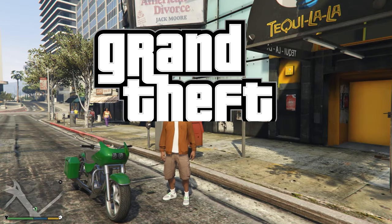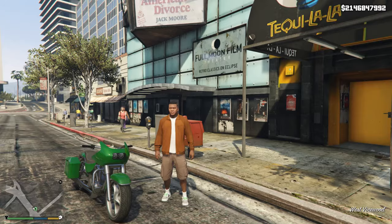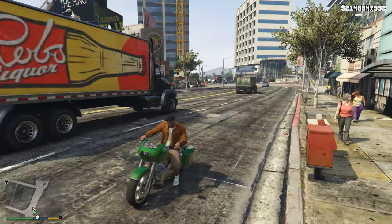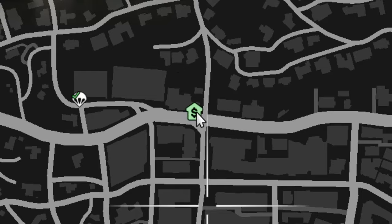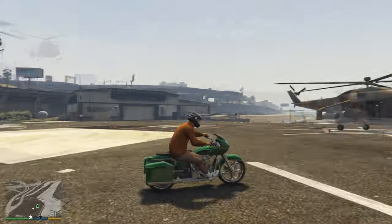Hey, what's up. So you're bored in GTA 5 story mode — I got you. Just go and play online. You probably don't have online, so first thing you can do is go and buy all of these. Go and buy the golf course — when you do that you get more missions. Go here and you can choose the helicopter.